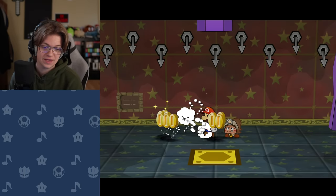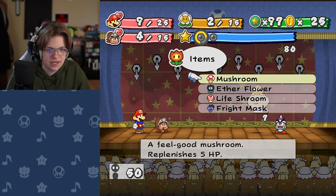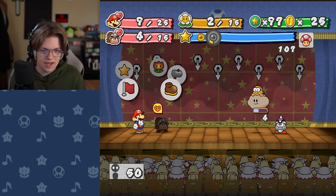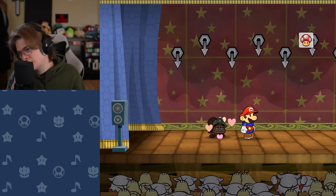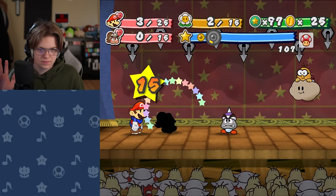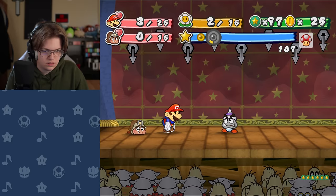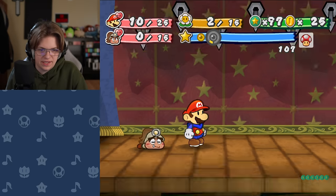10 health, 7 attack. He's actually slightly weaker than a normal Dark Lakitu. I would really like to kill this guy legitimately, but I don't know if I can. I don't want to use items — I'm fine with using star power, but not items. But if I sweet treat, then I can't super guard. I'm going to use the mushroom on Goombella. I just need to win this fight and I'll level up, and I don't want to use the Life Shroom on Mario either.